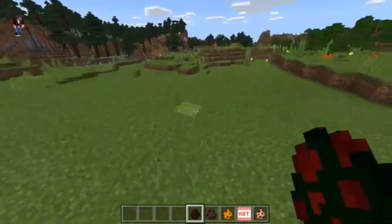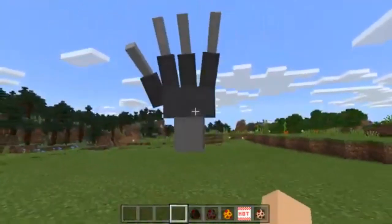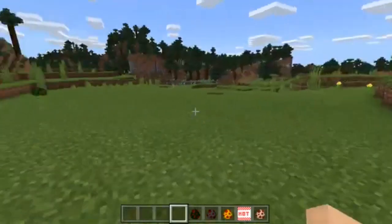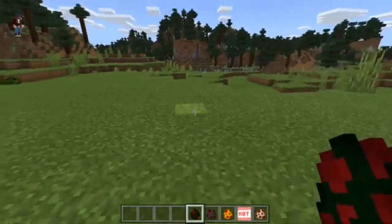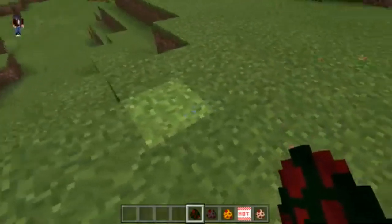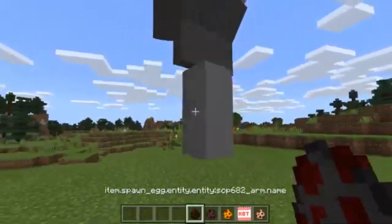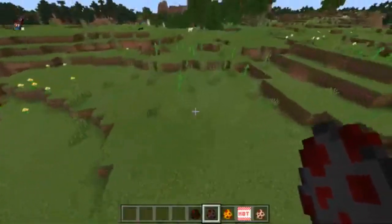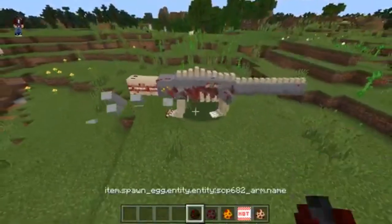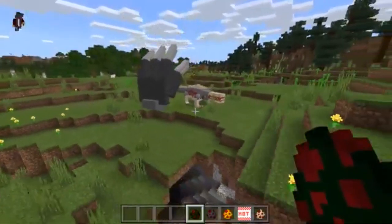Look at all these dead bodies on the ground — that's horrible. Then we have SCP 682. Oh my gosh, what is that?! It actually has arms — what the heck — that thing is giant! Is it always there or is it like a one-time thing? Holy cow. What's with the arms — does it like summon them or something? That's so weird.